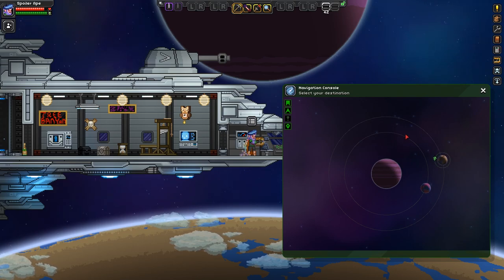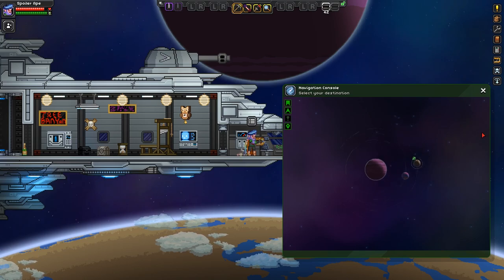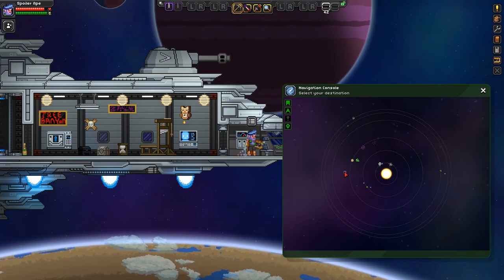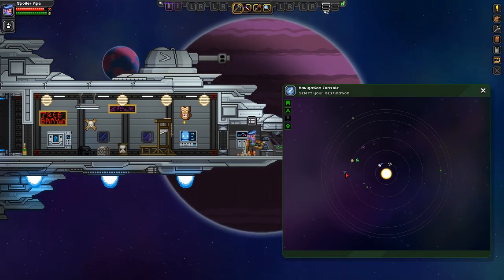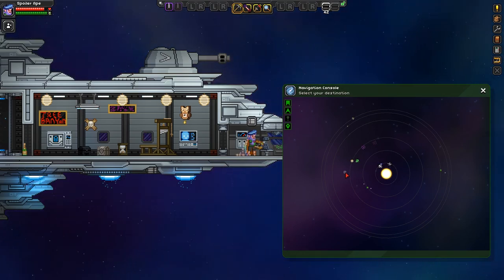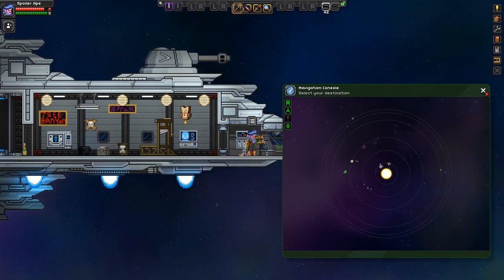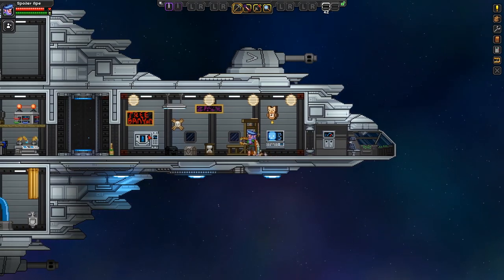When you're in this screen, you can actually go wherever you want by pressing right-click. We're now going to go to absolutely nowhere. This does take time because your ship has to actually get away from the planet. But now we're literally just nowhere. Look at this, it's just quiet.